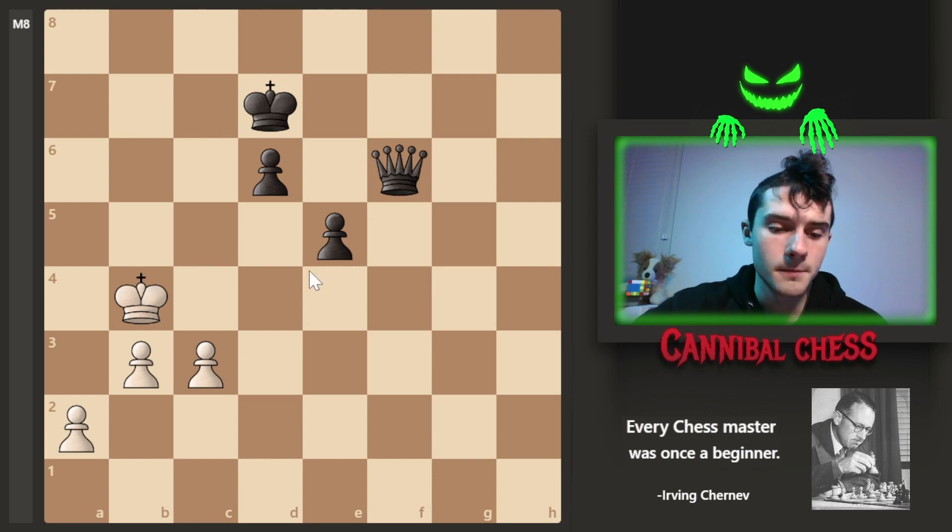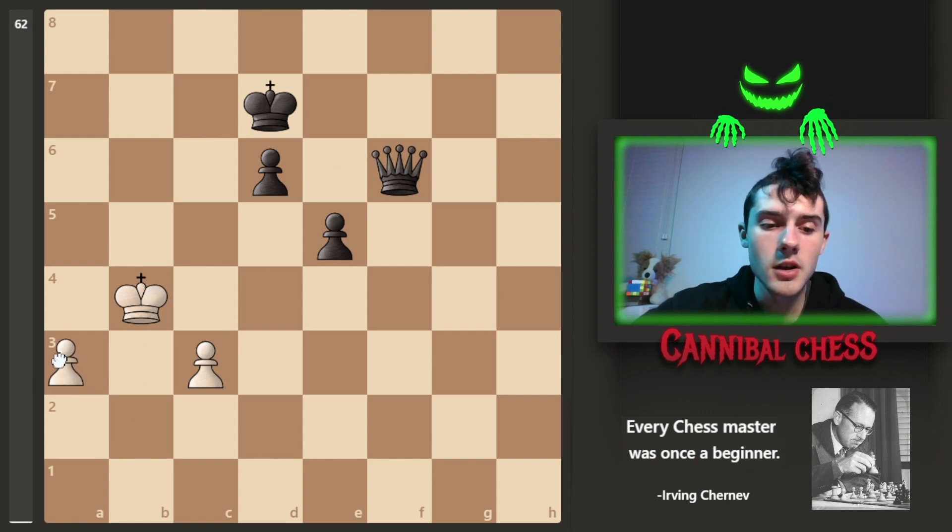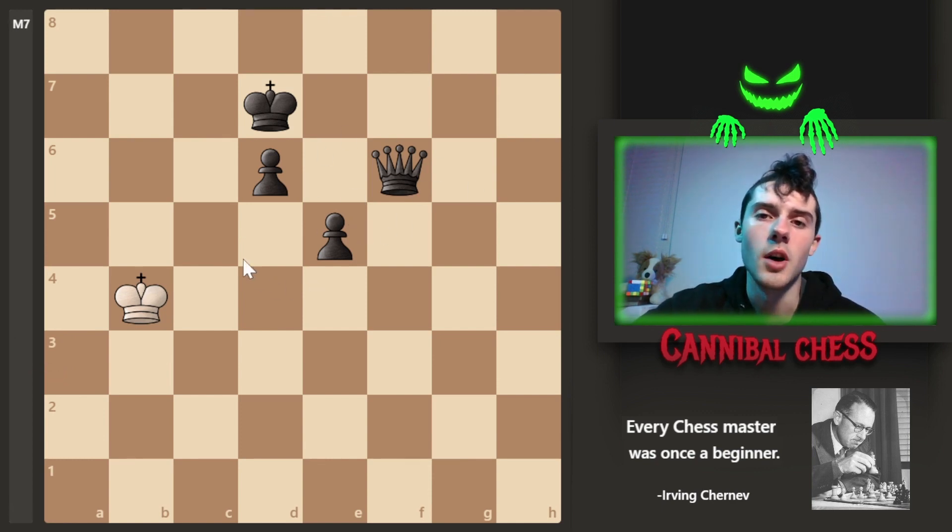If white didn't have any pawns and only had a king, and black ran out of time, then it would actually be a draw, because white would have insufficient material to checkmate in any situation. The king cannot checkmate the other king because it can't get close enough. Black does have ways of checkmating the king, but they just ran out of time, so it's a draw because both sides have no way of continuing the game in a way that would result in checkmate.